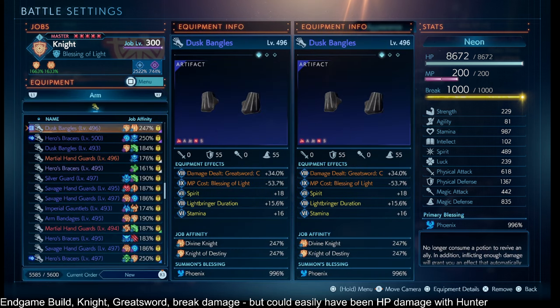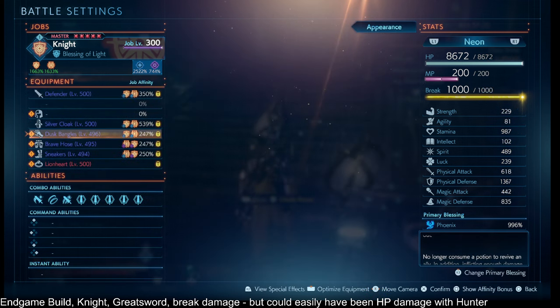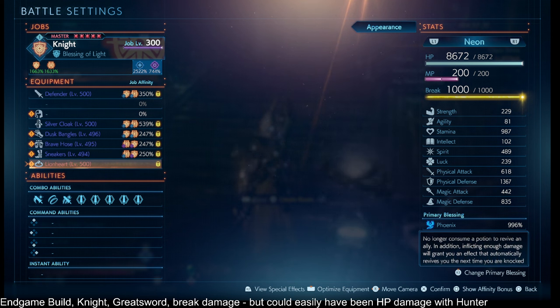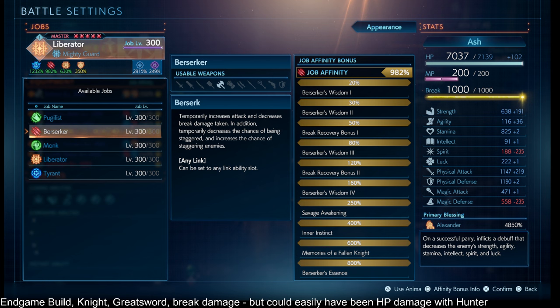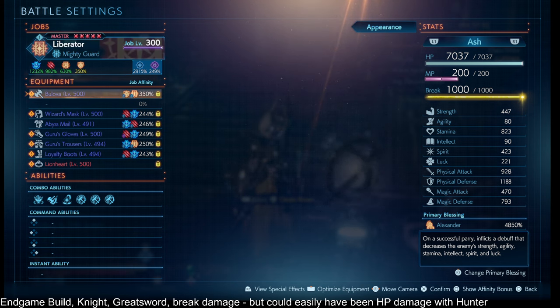I do have one piece of Phoenix gear because Neon Gloves at the time didn't have Alexander Gloves. That Lionheart on the accessory probably should just be a Hermes Sandal instead for more attack speed. Then we have Ash — either as a Liberator or a Berserker, both are fine because they get the same amount of stamina for this build, but Liberator gets a little bit more spirit, so I want to pass off 12% of that spirit. For this specific build I would have had Knight across every single piece of gear for Ash, and then Liberator on every piece of gear too — just to keep things simple and get all that extra stats.